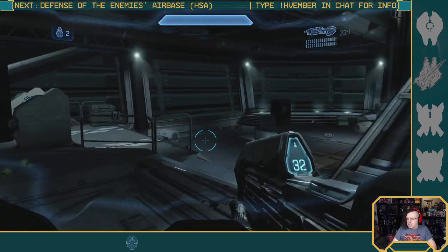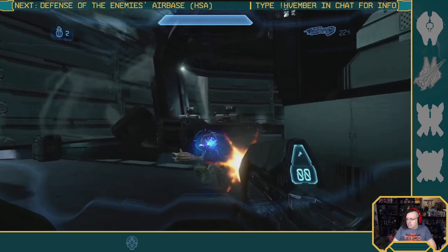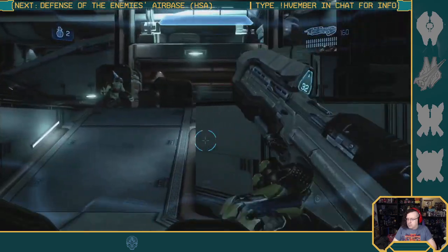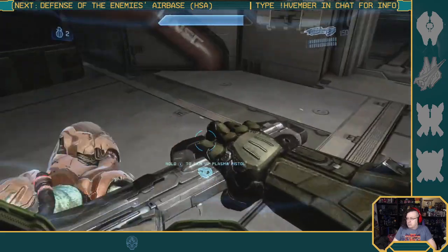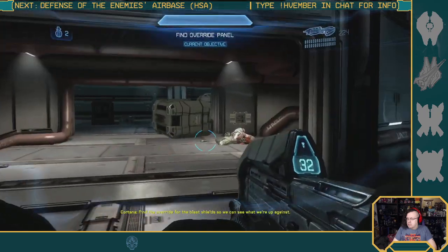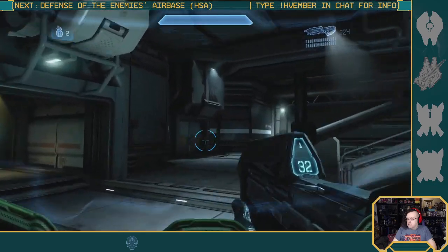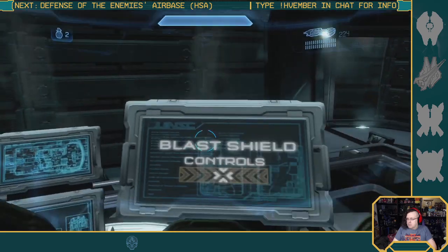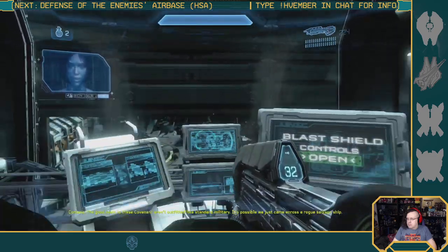There's a few waves here, then we go outside. I'll just run the left shield so we can see what we're up against. The good news is these Covenant aren't outfitted like standard military — it's possible we just came across a rogue salvage ship.